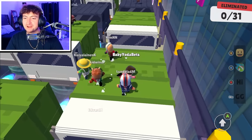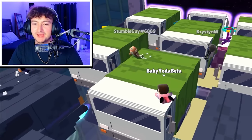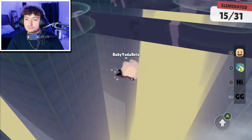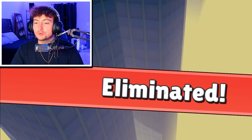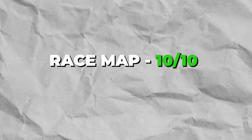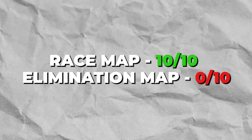Next up is Rush Hour. And this is going to be one of the least useful maps, I imagine. Because the bounciness is just going to throw you off. If you're playing on a race map, it's like the best of the best. But if you're playing on an elimination map, just unequip it.